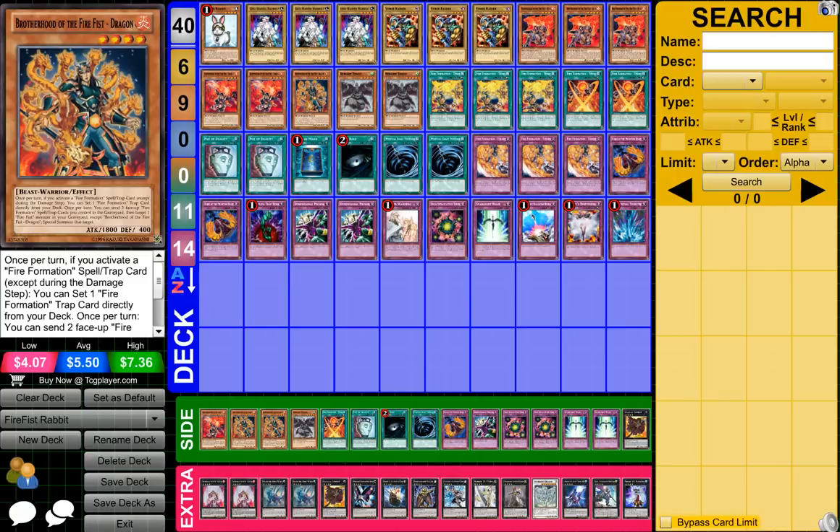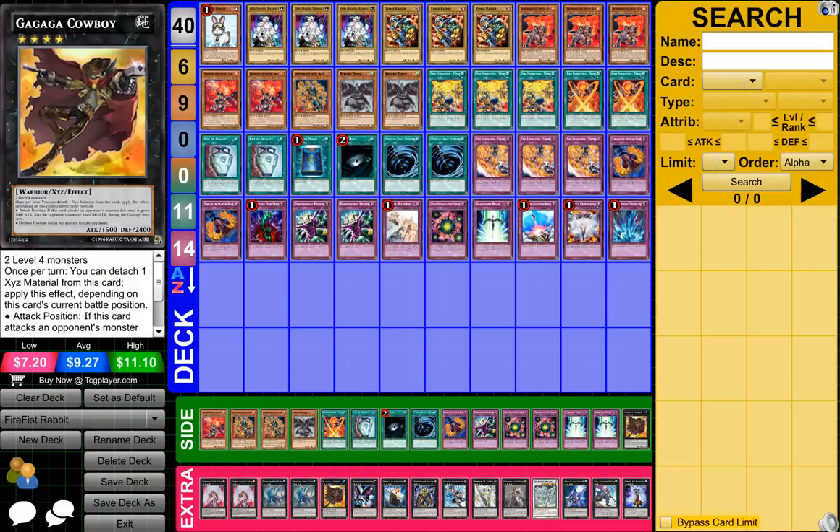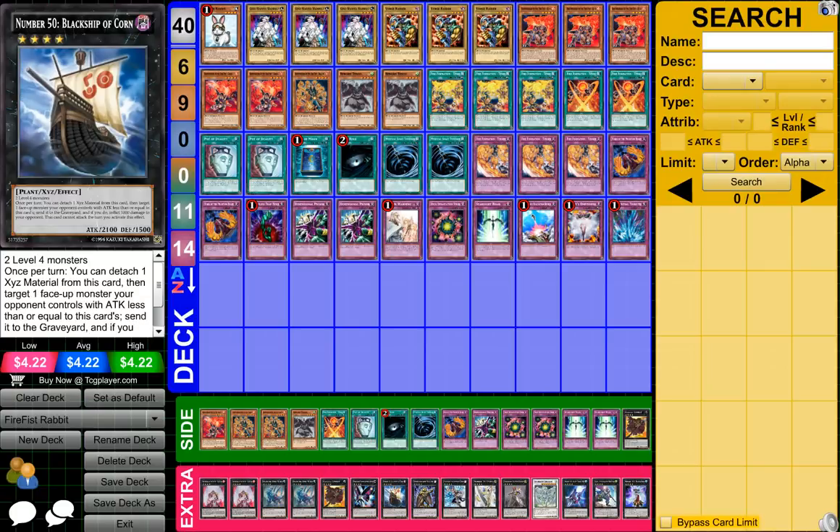For the side deck, it's pretty much mostly cards from my main deck that I want to have there just in case I want to switch some cards that I feel shouldn't be there. I also have 1 GagGag Cowboy for my extra in case I want another one of him and switch them up with another card.